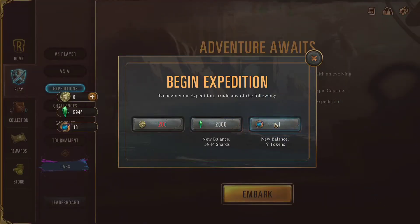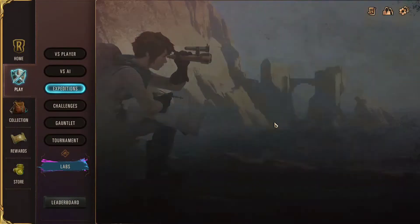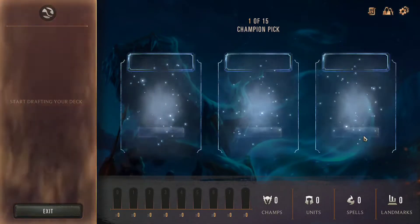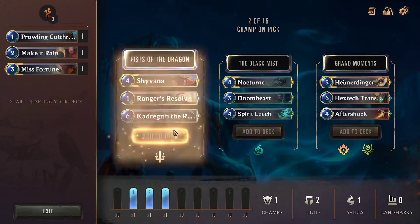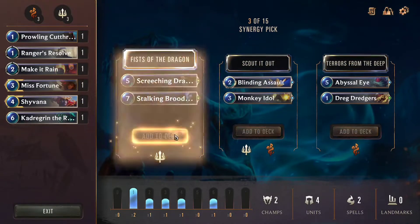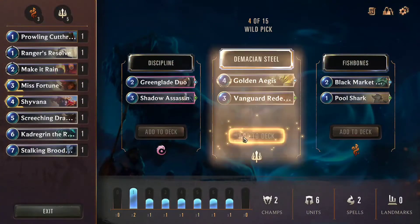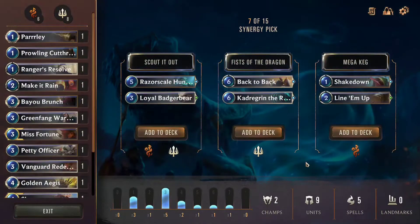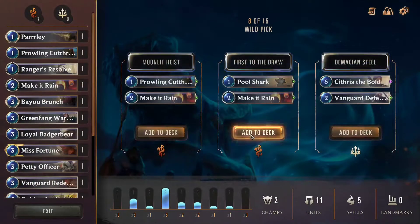Basically, the Expeditions consist of what they call Trials, and there's two of them. After you hit Begin Trial, you are taken to what is shown here, with three different sections of cards, and you get to pick what kind of cards you have for your deck. Kind of like how they do it in Path of Champions, like when you're given reinforcements.